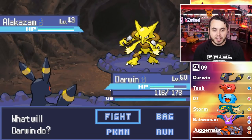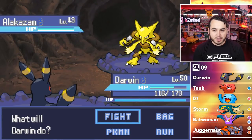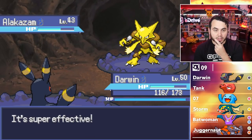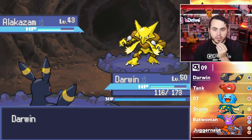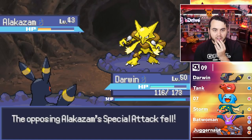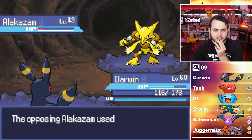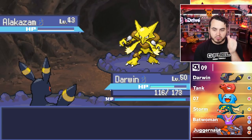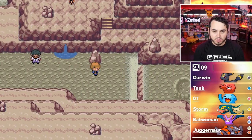Here's an Alakazam — I feel like this thing's going to have Dazzling Gleam. I want to stay in and Snarl. He's going to Calm Mind, so Snarling was 100% the play to nullify that. He's going to Calm Mind again. I'm really nervous he might Focus Blast me. I should live one though. He keeps Calm Minding — as long as he doesn't attack, I can't lose. I probably should heal. This is not the way to go anyway — I have to go back.